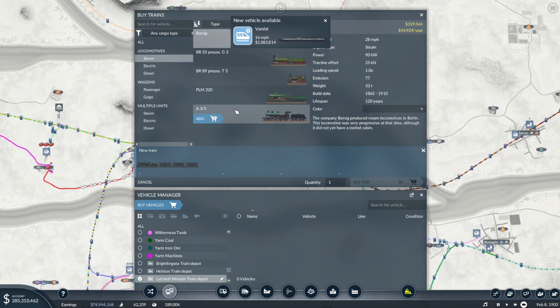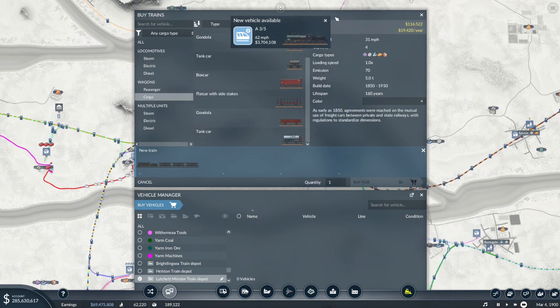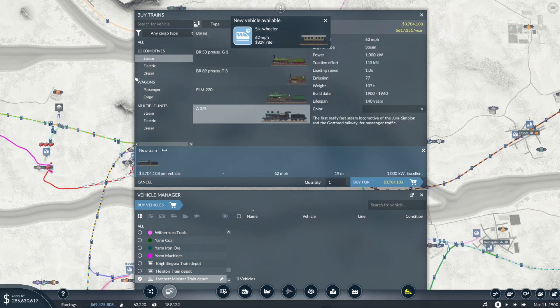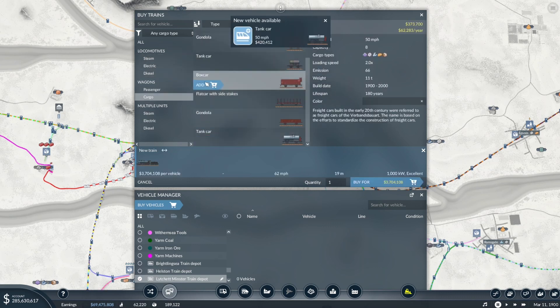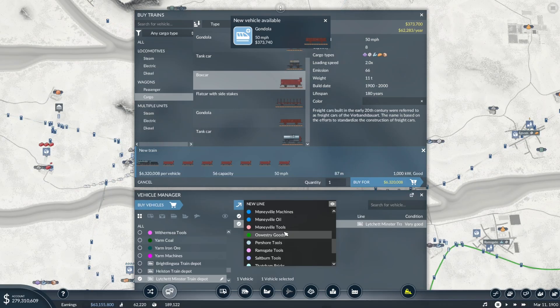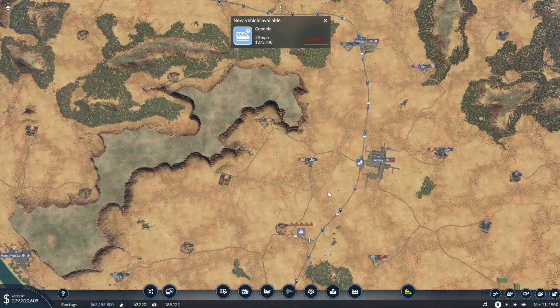We've got the new cargo carriages — pause! We've got a lot of upgrading to do. Get the bigger boxcar, 56 capacity — that'll do for Moneyville Machines. We've got a lot of cargo trains to upgrade now because that will be big for this network.